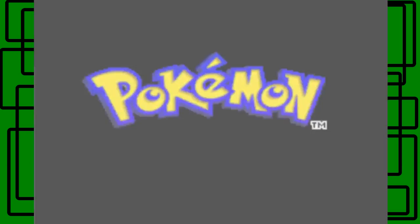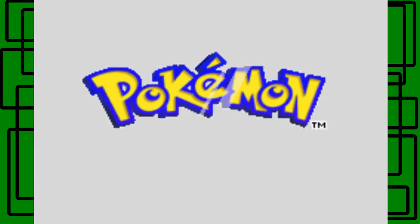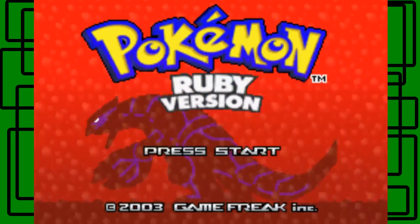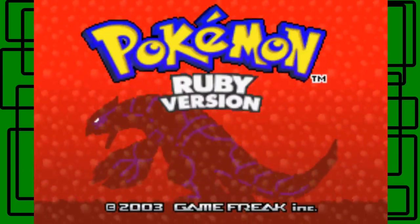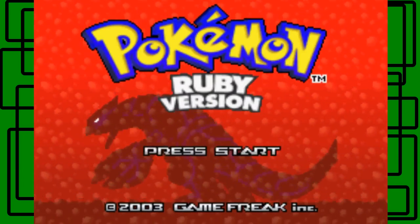This cutscene is pretty awesome. I kind of prefer the one from Emerald though — Ruby and Sapphire's opening cutscene wasn't as good honestly in my opinion. This is GiantGrodal's Pokemon Ruby Walkthrough. This game came out in 2003, so let's press start and get started.